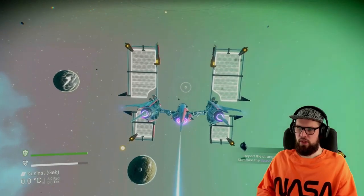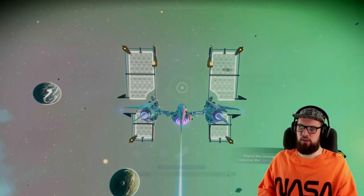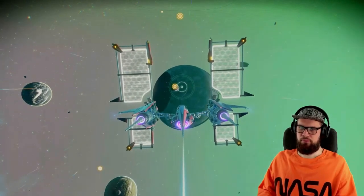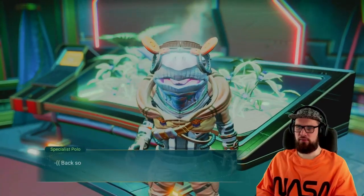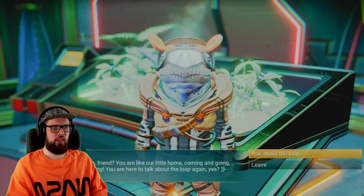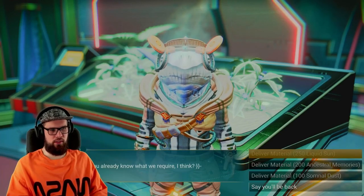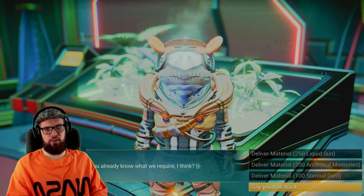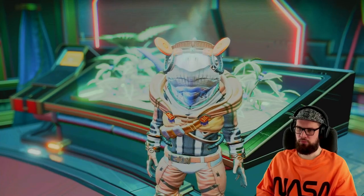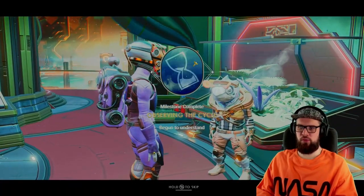The task will now require you to report a strange starship signal to Specialist Polo. Open the quick menu and summon the Space Anomaly. Interact with Specialist Polo, then select 'Ask about the loop' and then select 'Remember.' It will require you to hand in different materials which we don't have right now, so just say you'll be back. After doing so, the Observing the Cycle milestone will be completed.